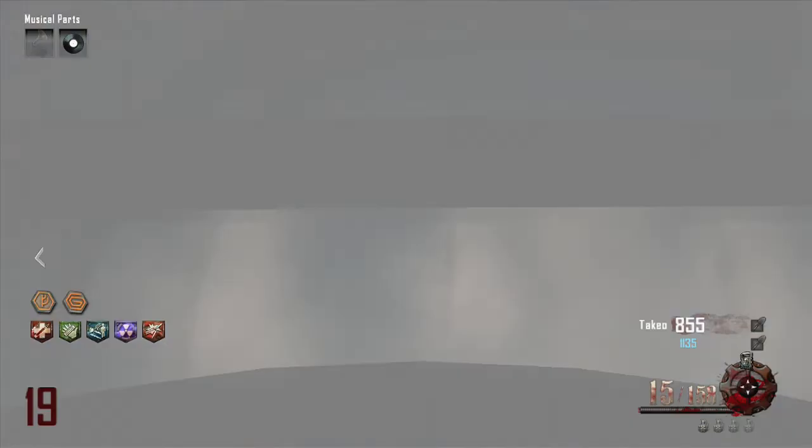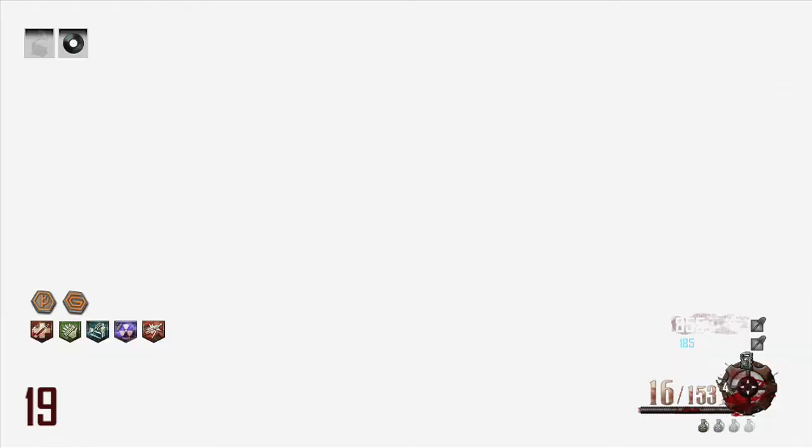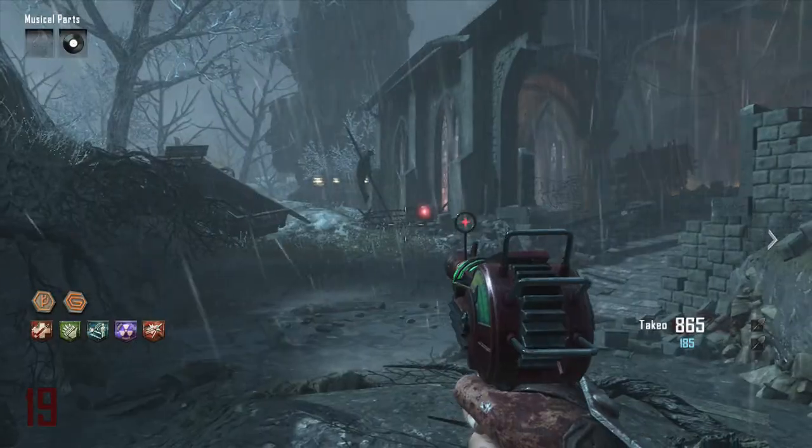Exit out of Odin too. Okay guys, we're just about to go into the door. We're going to place the thunder staff — yes, it's in the machine.